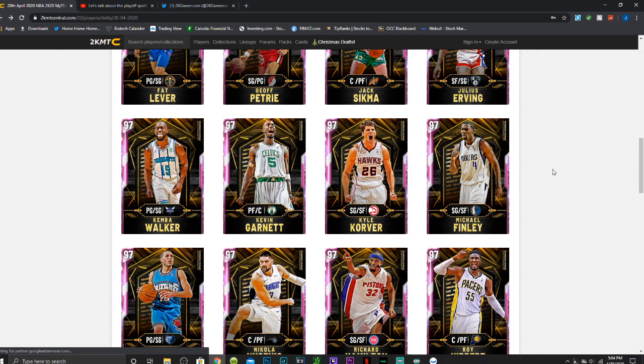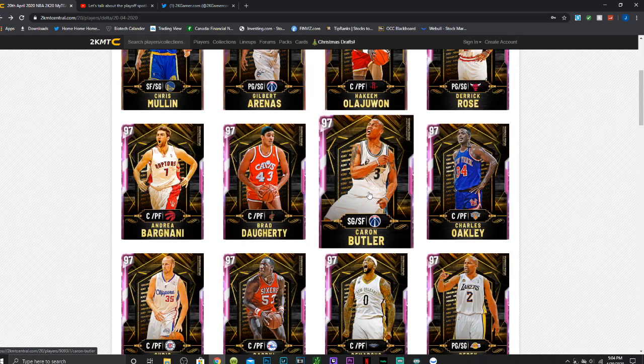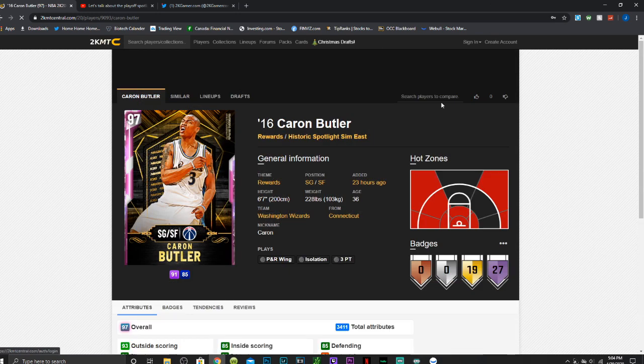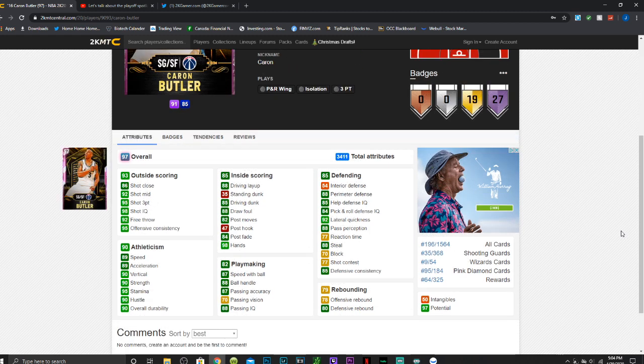There are so many good cards here. In my process I realized I also wanted to talk about Caron Butler instead of just Tom Gugliotta, so you're getting six cards on the list. Caron Butler is a 6'7" shooting guard/small forward — I recommend running him at shooting guard because of his great size, shooting ability, and defense. He has a 95 three-point shot, 92 shot mid, 92 free throw, 89 speed, 87 speed with ball, 89 acceleration, and 88 ball handle with pretty good playmaking. He also has 88 driving layup, 85 driving dunk, 88 perimeter defense, 92 lateral quickness, 88 steal, 70 block, and 77 shot contest with decent rebounding.